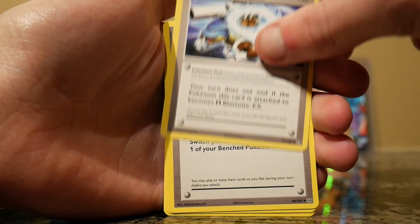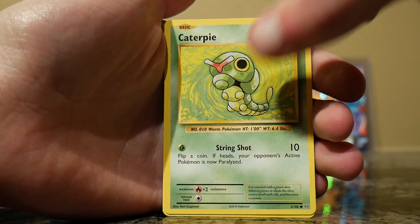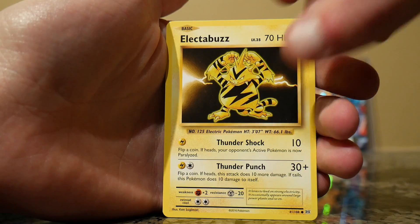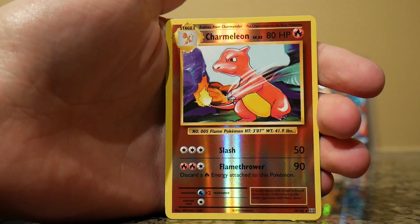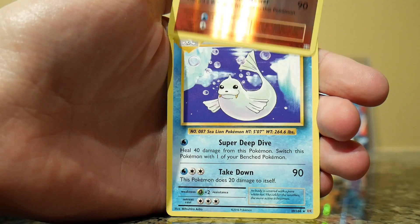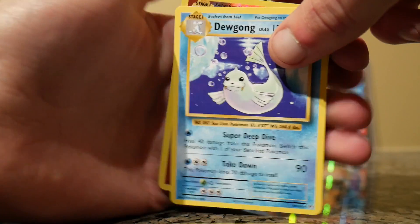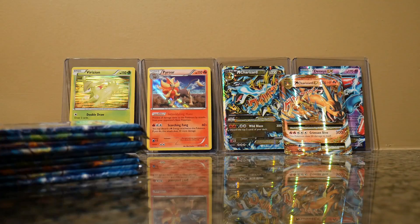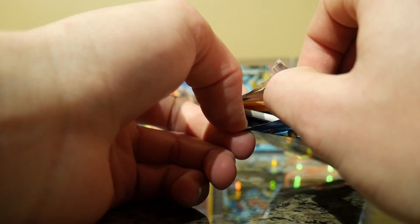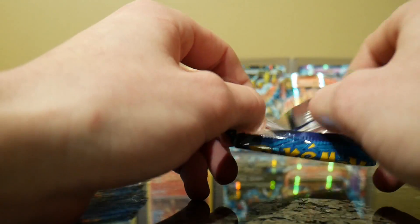Pidgeot Spirit Link, Blastoise Spirit Link, a Switch, a Caterpie, Drowzee, Magikarp, Electabuzz, a Rattata, a Reverse Holo Charmeleon, and a Dewgong. Am I just getting lucky with these Evolutions packs? Anybody else getting packs like this? I have like six EXs I believe. I don't know what the minimum and maximum are.